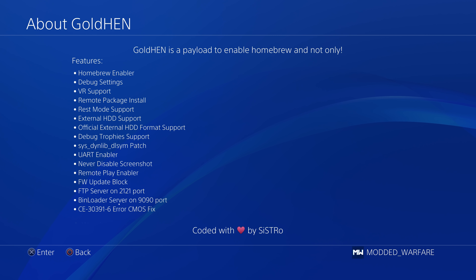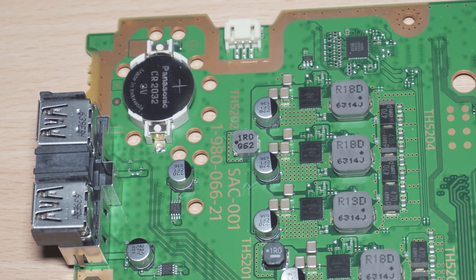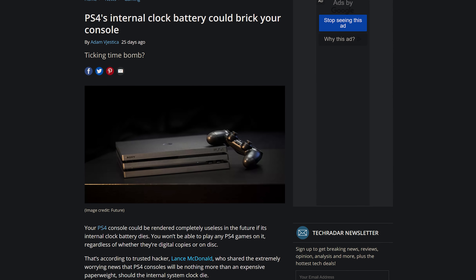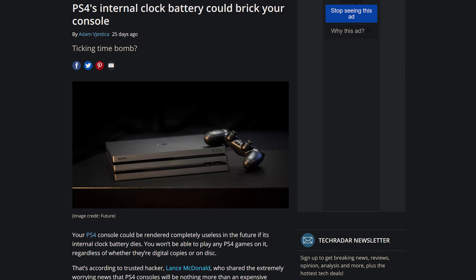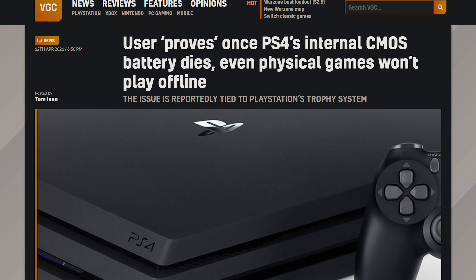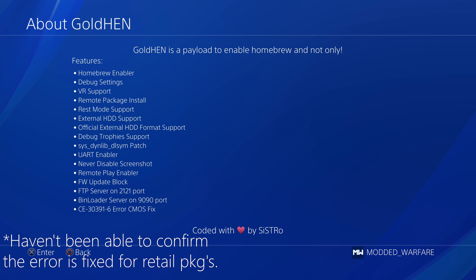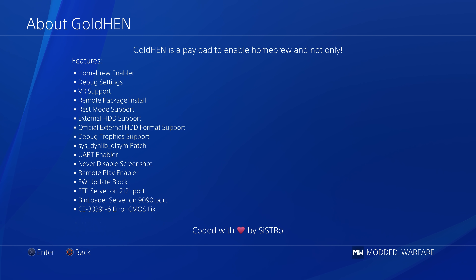For example, you have the CE30391-6 error CMOS fix, and that is a fix for the dead CMOS battery issue. This was a big issue a while ago with the PS4. Sony actually fixed this issue — where if your CMOS battery died in your PS4 you couldn't run any of your games — in firmware 9.00. But if you're on a previous firmware like 7.55 or lower, which you will be if you're on a jailbroken PS4, then you still have this issue if your CMOS battery dies. Since this is an actual error fix, it should allow you to run your retail games as well now with GoldHen 2.0 if you have a dead CMOS battery.